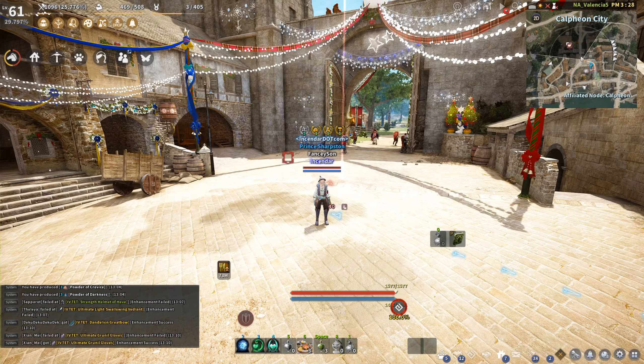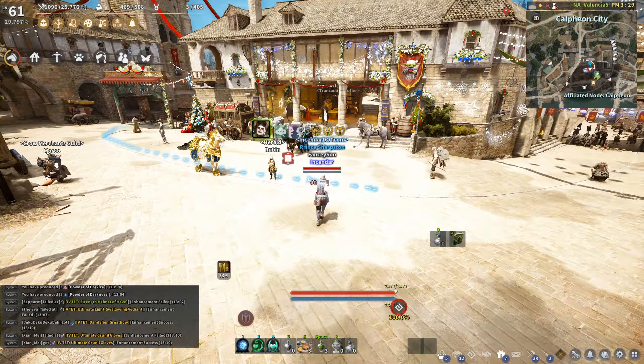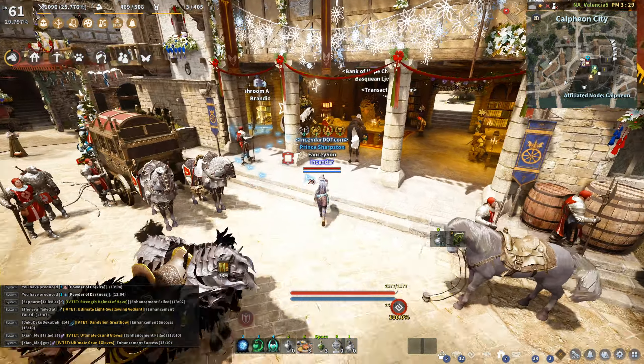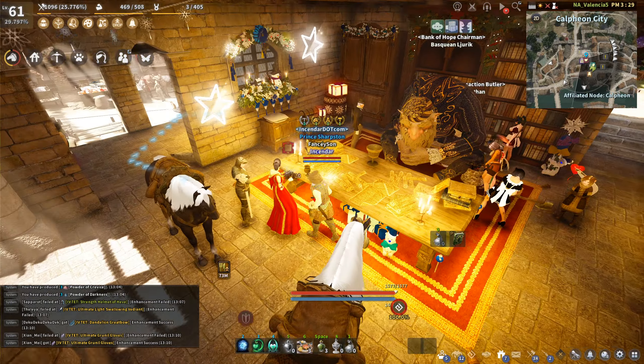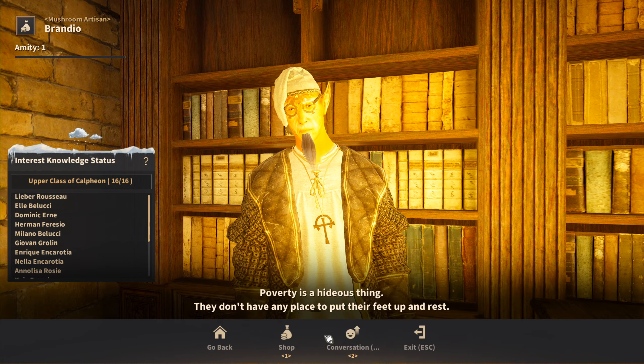We'll start today with the mushroom vendor. For PC, of course we use the search — type mushroom, click on it, and it shows us exactly where the guy is. For console or other versions, this guy is right next to the big fat storage guy here. He's right here, yeah that close. And here are all the mushrooms.